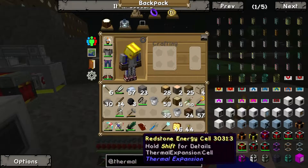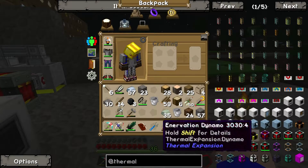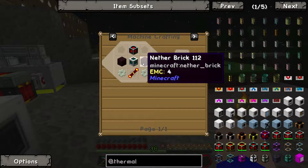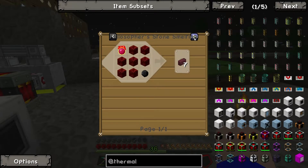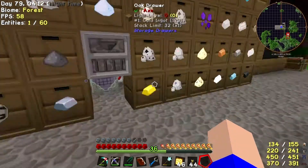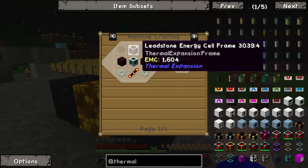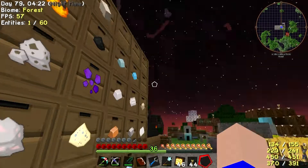One I also want to make is the Magma Crucible. Fluid Transposer, Magma Crucible — I need Netherbrick for that, which is made by smelting Netherrack, and we've got some Netherrack somewhere. What else do we need? Two Invar gears, a leadstone energy cell, block of redstone, and Lead.